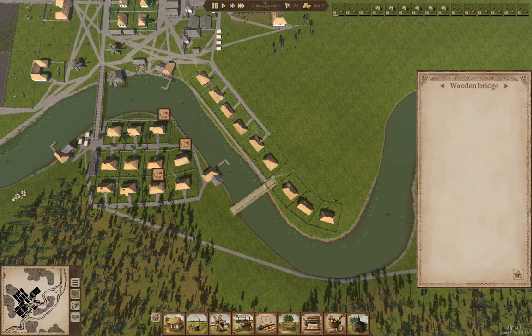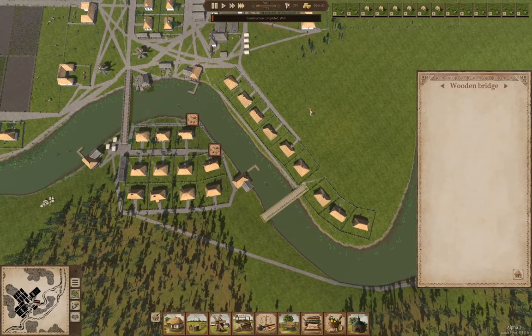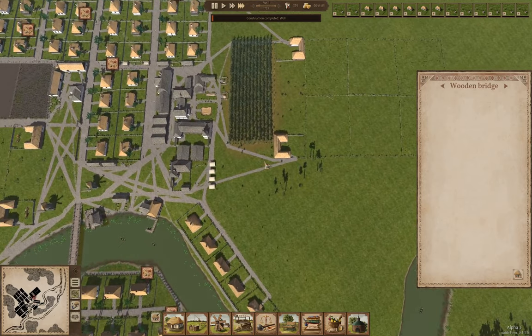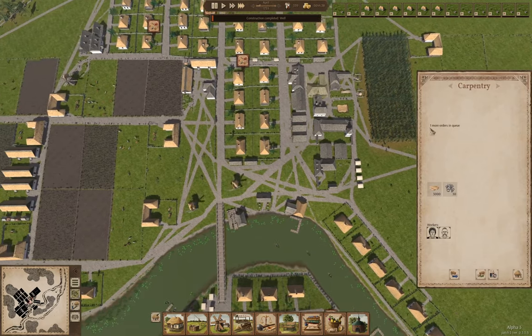Now that we've got a bridge here, we're building some wells. Then we'll build — yeah, so far so good. This here has orders there.